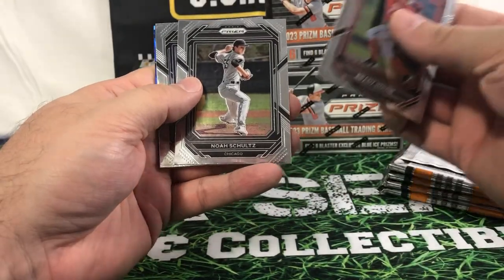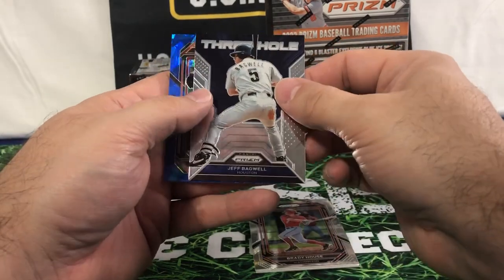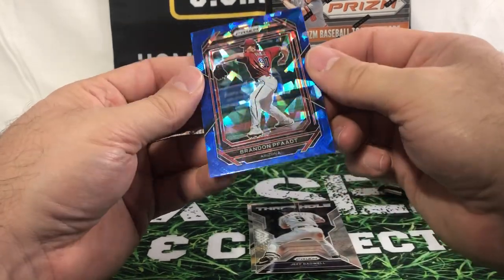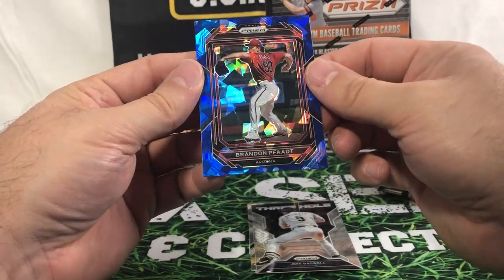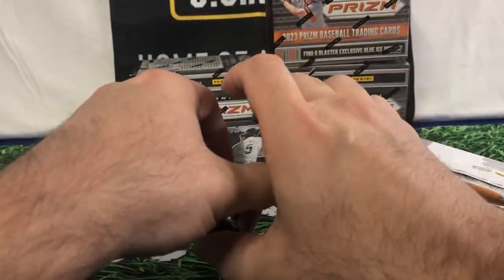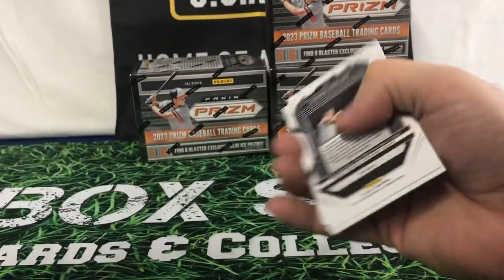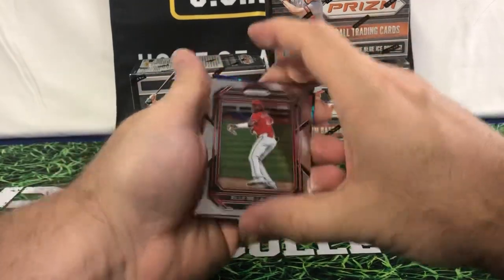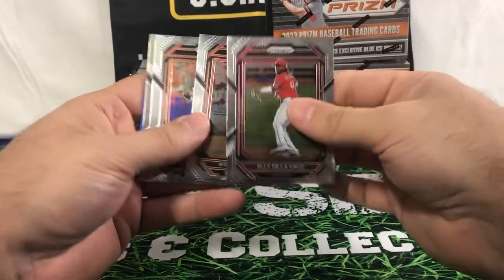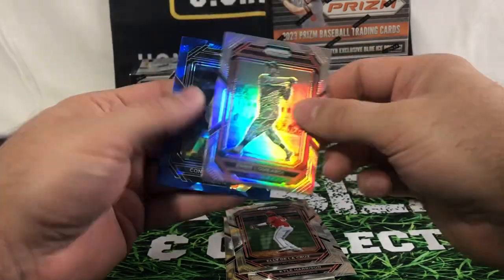Brady House, Schultz, Adobe, Jeff Bagwell — a three hole, that's kind of a neat one. Brandon Fatt. Basically each pack is going to have one of these blue ice prisms. I already got that green card. So like I said, there's an Ellie De La Cruz. Kyle Harrison, another good one. Matt Williams. Ernie Lombardi — it's a good looking refractor. Connor, tri-lip. Still nothing numbered, though.